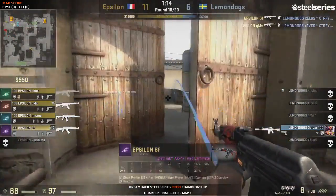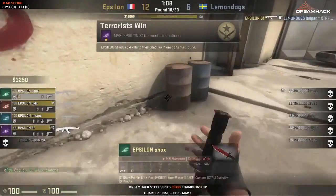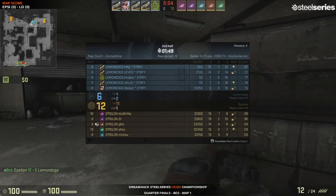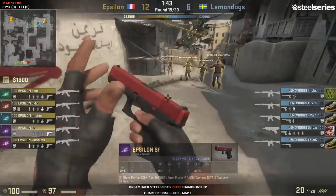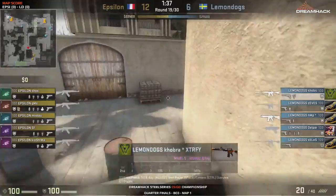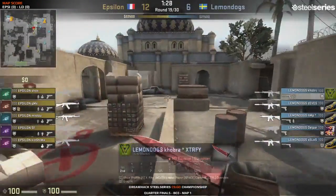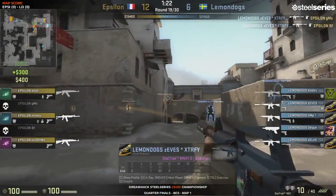SF gets the fourth kill effortlessly. People really underestimate how good he is with the rifle - he is one of the top riflers out there. Once he's on point he can do some horrific damage. Him and Kiyoshima have 18 kills apiece, playing the strongest on the side. We're seeing a buy from Lemon Dogs - they're not going for any save. They have no grenades here, so a lot of pressure to perform in duels without utility. So far things are going well for Lemon Dogs. Zevez doing a brilliant job tapping them down with the M4.